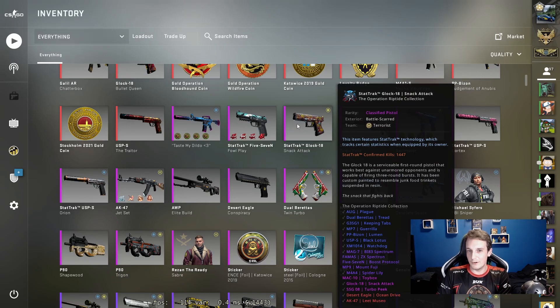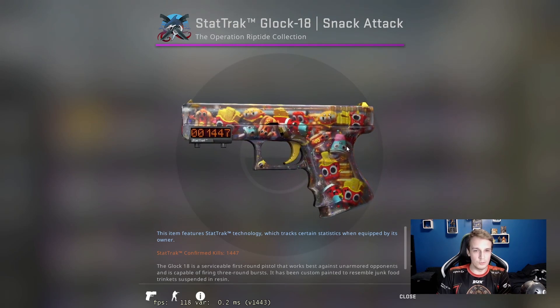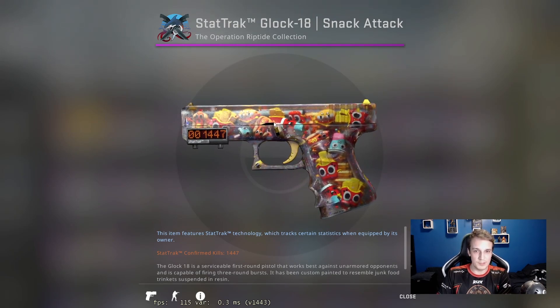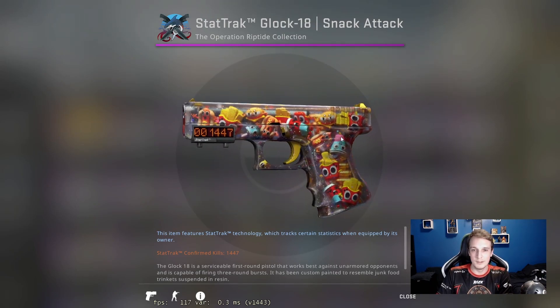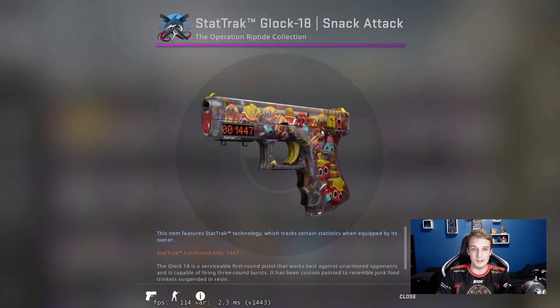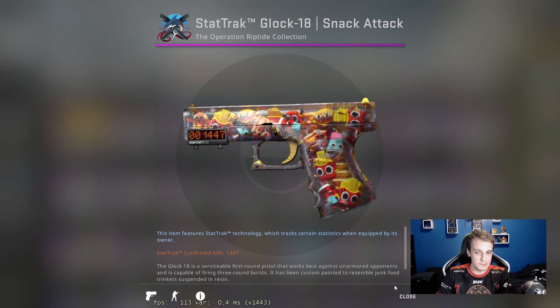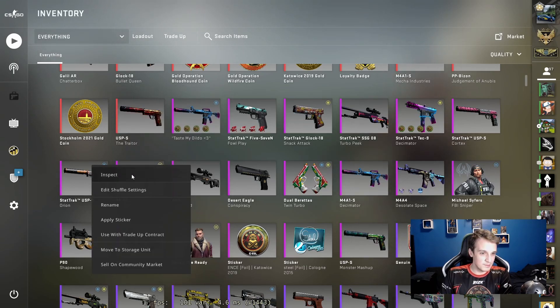The next play skin on my list is the Glock 18 Snack Attack. Before this I was using an off-world blue Glock, which wasn't really interesting. This one dropped from one of the case openings and I really like it — it's a really unique skin. There aren't many clear polymer-style skins, and this one has a really nice pattern to it. So that's been my go-to for playing. Even though it's got a 0.63 float, it's still a really clean skin and it looks great in game.